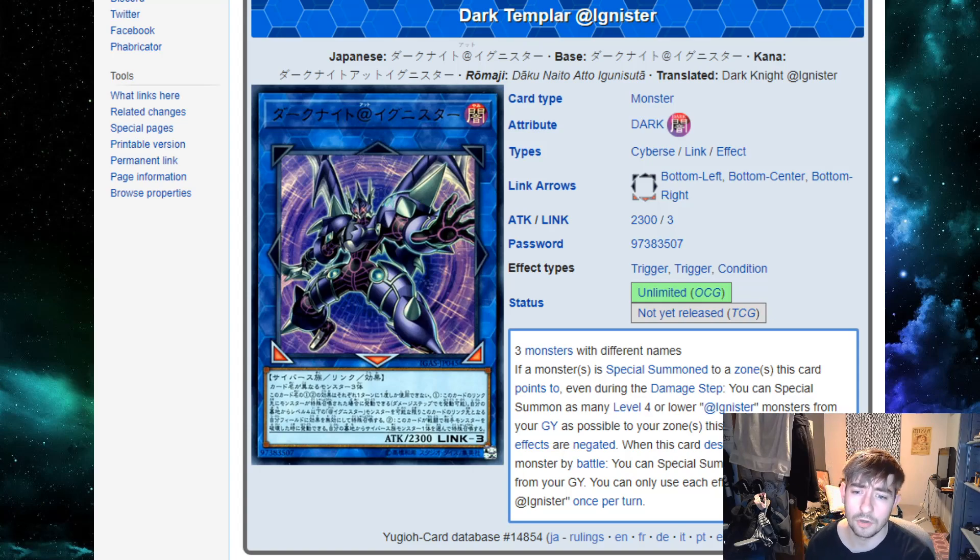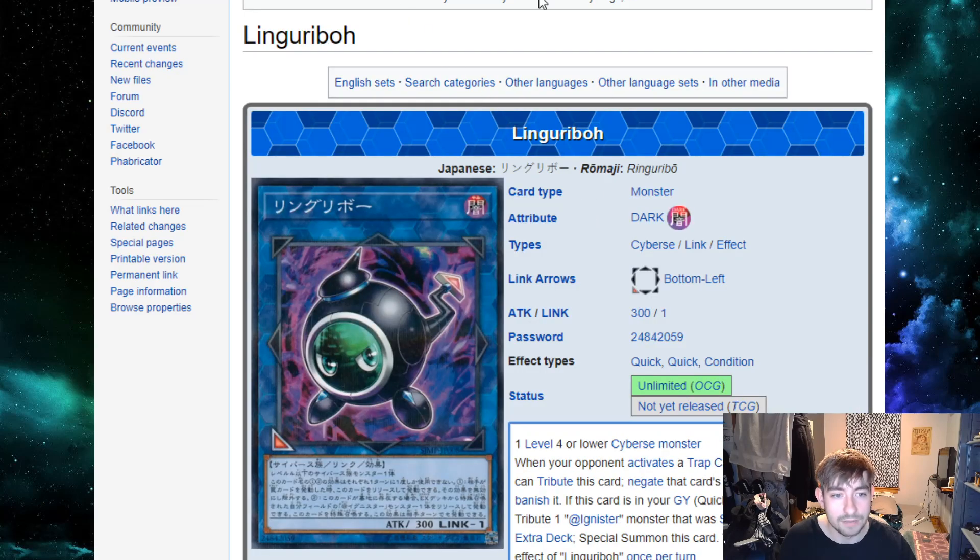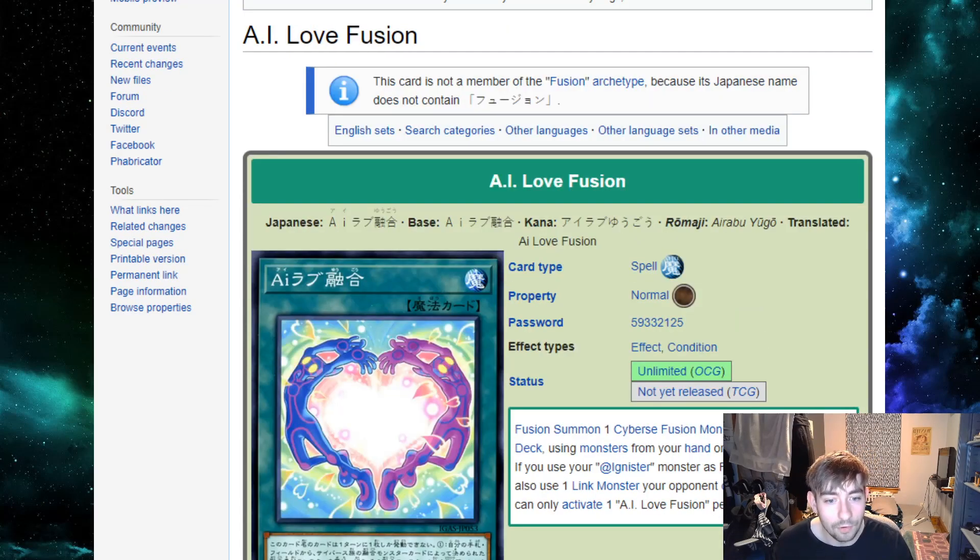Some of the cards are trying to do too many different things. The main deck monsters almost feel like they're trying to get into different extra deck monsters but not together — so you can lose out on versatility. That said, you still have very powerful stuff: multiple Stratos-type cards, powerful boss monsters, spell and trap removal, huge link play potential with Dark Templar, and a trap negator in Lingerievo that can negate traps as long as you have any cyberse on the field.